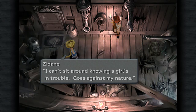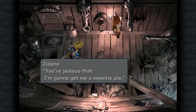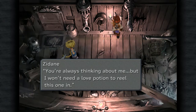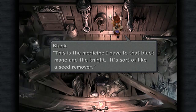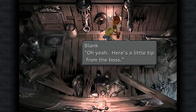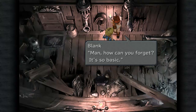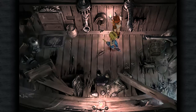Sheesh, you really dig her, huh? Well, I can't sit around knowing a girl's in trouble — it goes against my nature. I get it — you're jealous that I'm gonna get me a sweetie pie. She's not even my type. I came down here to give you this — you're always thinking about me. But I won't need a love potion to reel this one in. This is the medicine I gave that black mage — it's sort of like a seed remover. This will really come in handy. Here's a little tip: don't forget to set your abilities. Learning more abilities is gonna make you even stronger. Good luck. How do you set abilities again? Open the menu, select ability, and equip. Thanks, Blank — we'll see you around. How about never?